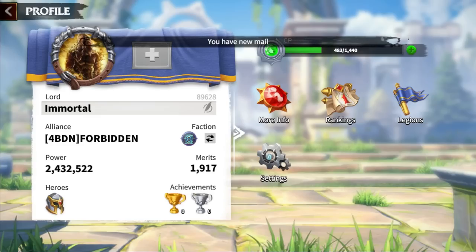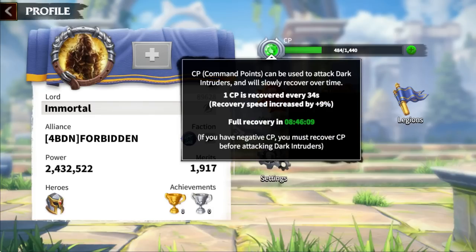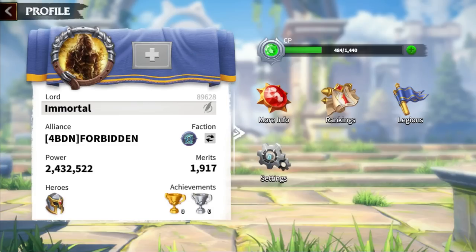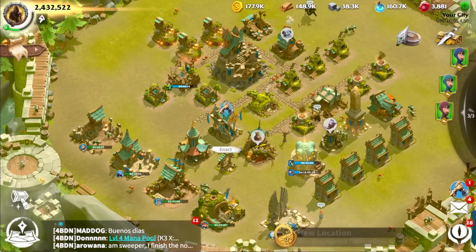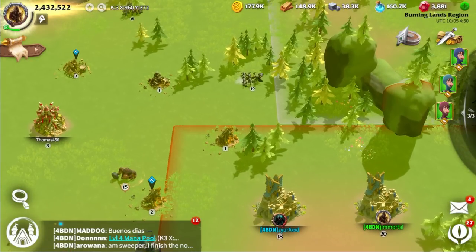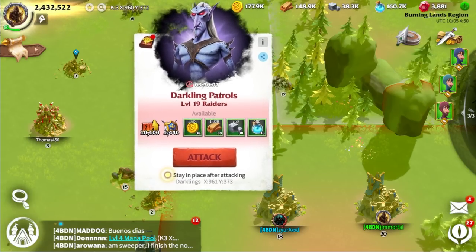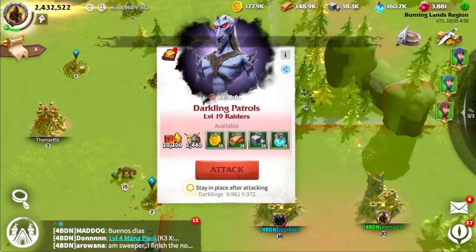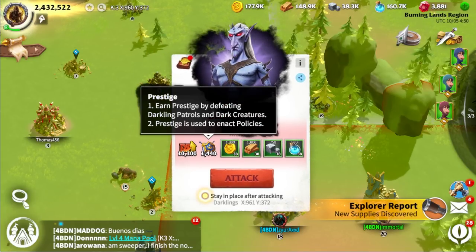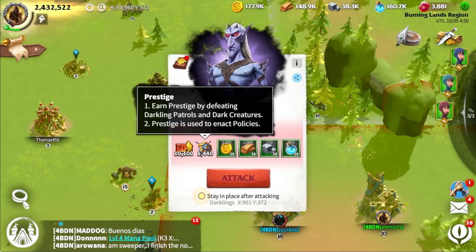The next tip is about command points. You should never let your command point bar fill up — once it is full, you are no longer accumulating command points, which is not an efficient use of your time. Command points are used every time you attack darklings on the map. When I first jump on for the day, I use all my command points, which gives me a recovery time of around 12 hours. I then jump on before those 12 hours are up and use all my command points again, so I'm always accumulating them.